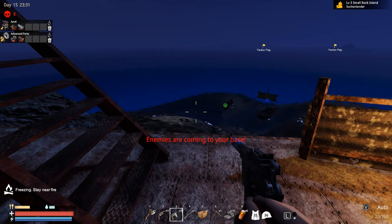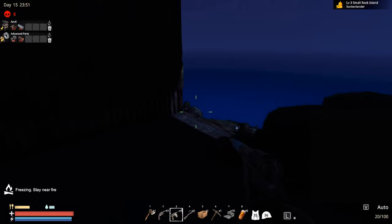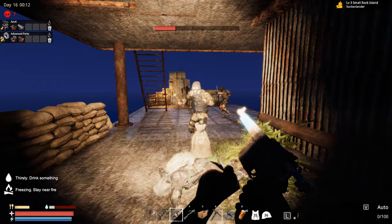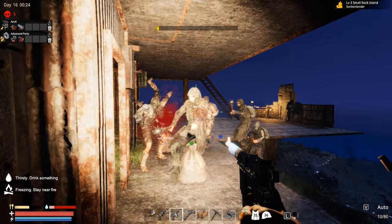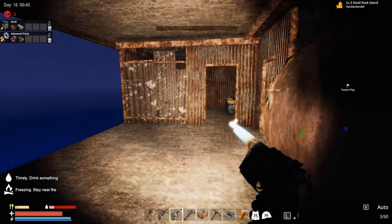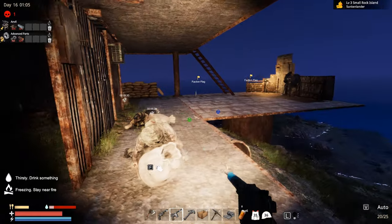Let's see how this base works against some enemies because we are getting raided. They probably can't get on top — oh wait, they can! They can get on the top — never mind, we definitely need to rebuild. Oh my god, this is crazy! Three of them! They can get on the top — I'm definitely gonna need to rebuild a defense wall for sure. This was insane — still one left somewhere.